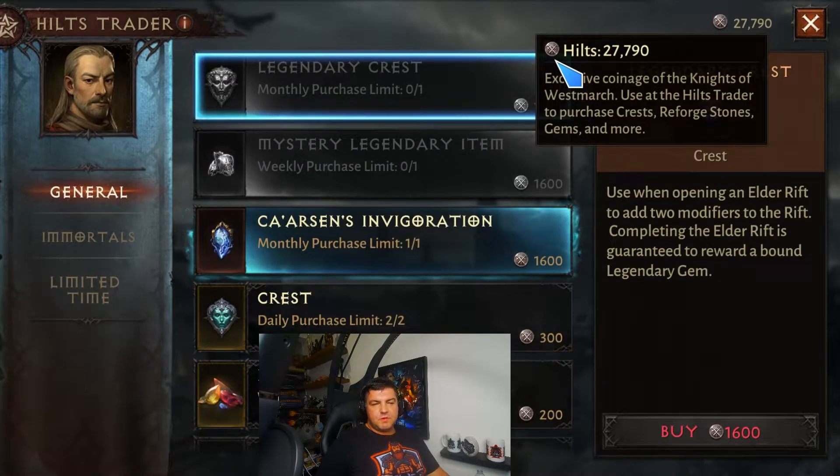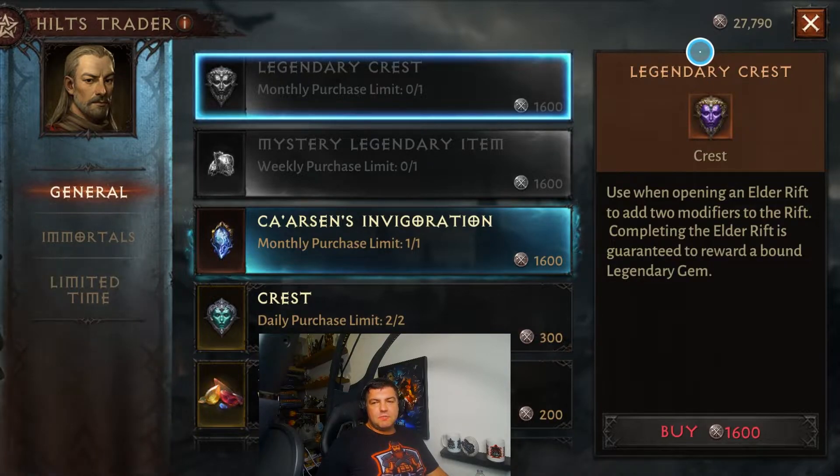As the name of the vendor implies, you're going to use Hilts to make purchases at the Hilt Vendor. Most of these you're going to get through the Battle Pass — including after beating it, you get them on a regular basis once you max it out — and also as part of the Shadow Clan actions, the biggest one probably being the Raid the Vault feature. You're probably going to end up with a good amount of Hilts. I've been spending these regularly and still have almost 28,000. Let's go down the list and review the options.